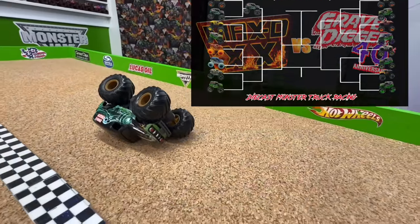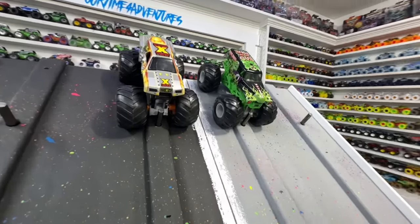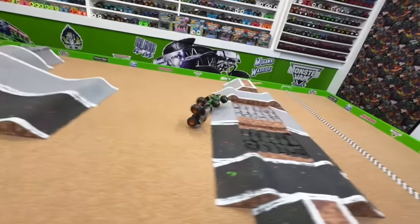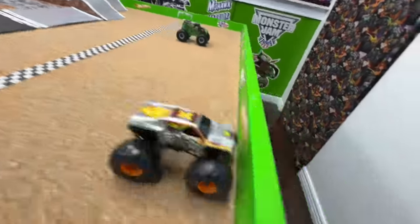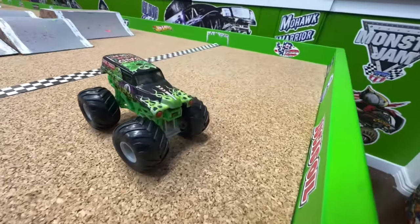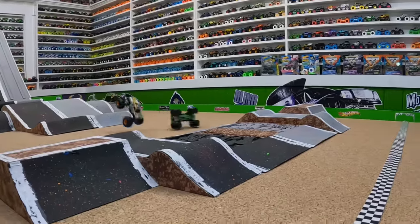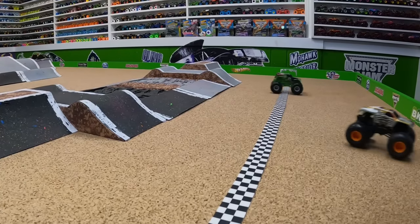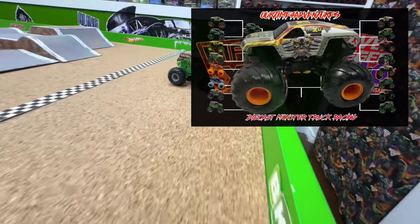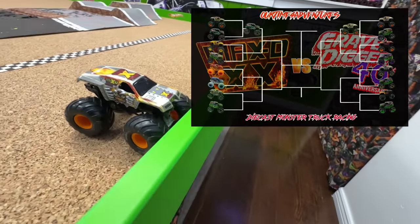Next up: 10-Year Anniversary Max D taking on Green Ghost Grave Digger. Gate drops and they're off — they're both going left. Grave Digger has a problem on that second jump, Max D does a flip, lands on the wheels, and makes it to the line before Green Ghost. Looking at the replay: coming into the first jump they start going into the gray lane, Grave Digger can't hold it and flips, Max D flips too but lands on the wheels and powers out for the win. Team Max D takes it — great race by that 10-Year Anniversary truck!